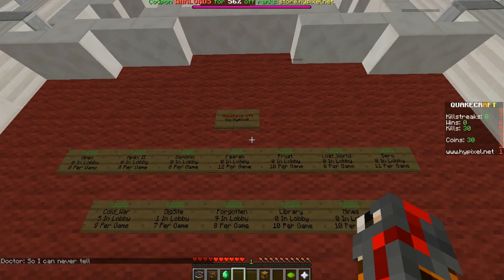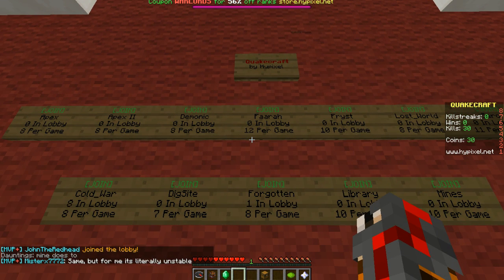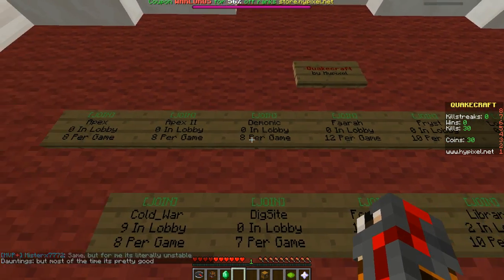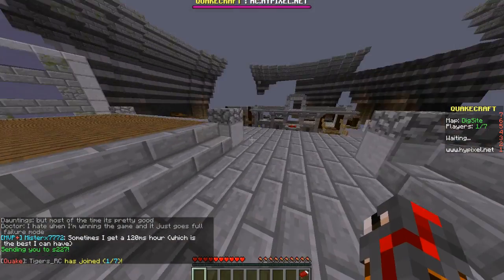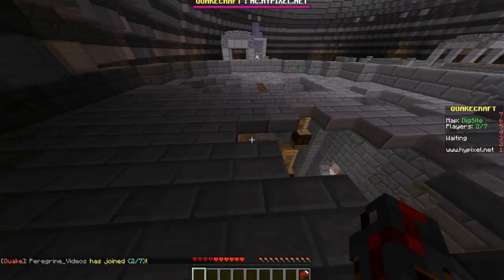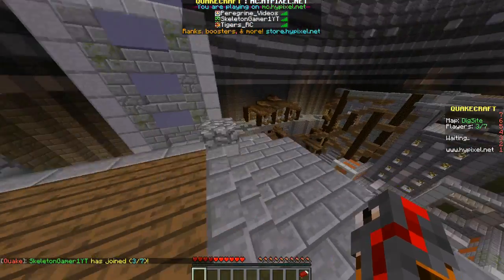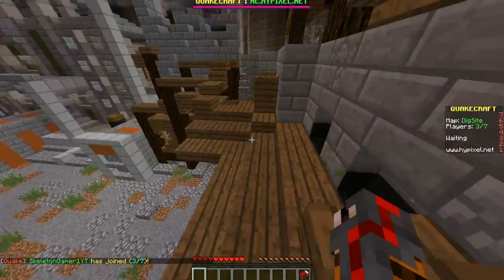I think we've got time for another one — it's not even a ten minute video yet. You can keep track. Let's go to Dig Site — bottom left, lobby four. I was slacking off. I'm coming. Dig site, lobby four. You don't have to be in the same lobby to join the same map. If you press tab, you can see the faces of the skins of everybody who's in there.